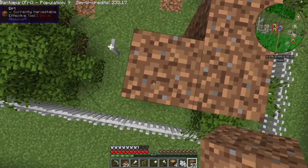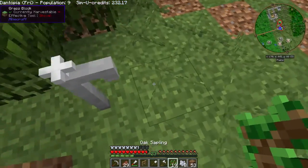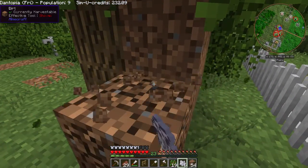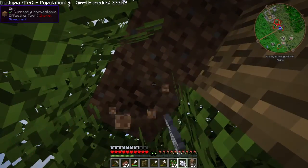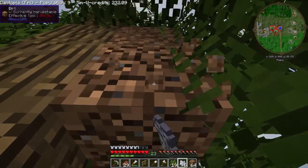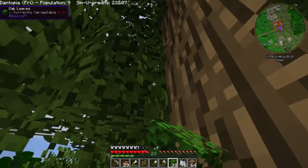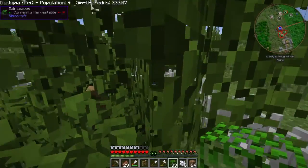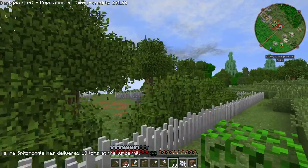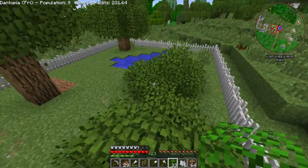That could have cost me dearly. Let's just see if we can get a decent tree. That'll do - it's bigger than the other one was, so I'm happy with it. Even though it grew through the dirt - I'm sure that used to be a trick, maybe they've changed it or maybe that was too much dirt. I've got some leaves still on me that I can use to pad this out. Careful not to step on that grass block and break it. Let's get rid of that one. It's a decent looking tree. Oh, and the other one grew without even requiring any bone meal - awesome.